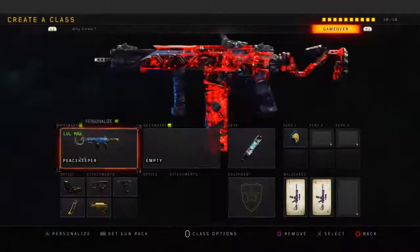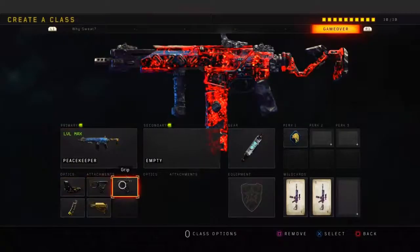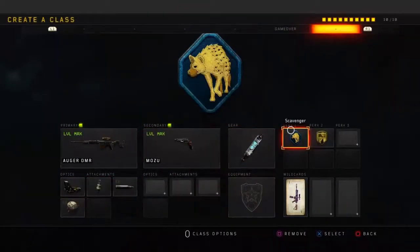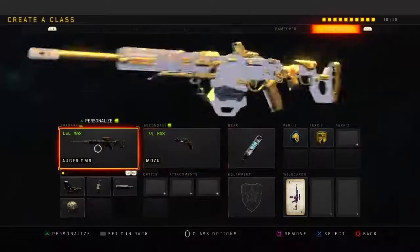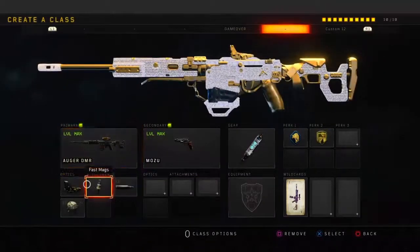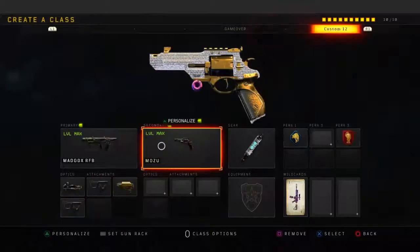This Peacekeeper class setup is a beam — probably one of my favorite class setups. Running Reflex, Quickdraw, Grip, Stock, Hyper Max, with Stem Shot, and Scavenger. The AR class here is the 10th class — I'm losing count now. Running Reflex, Fast Mag, FMJ, High Caliber, with the Mozu as secondary.